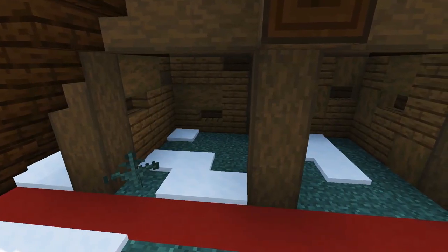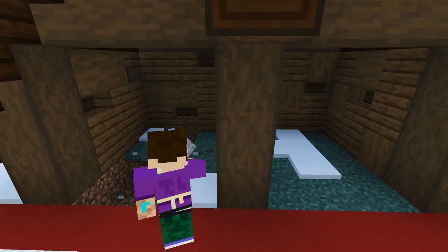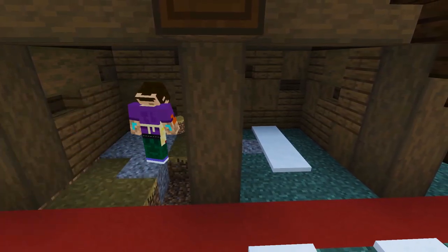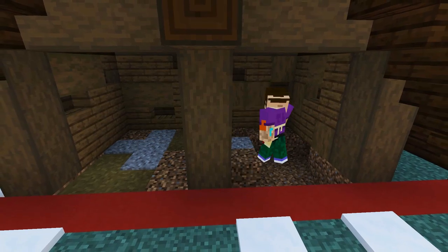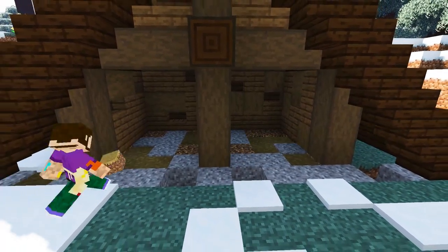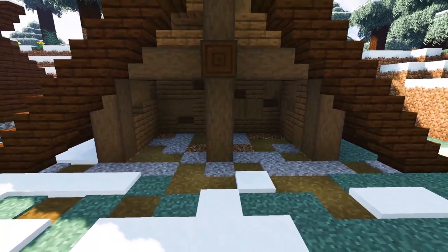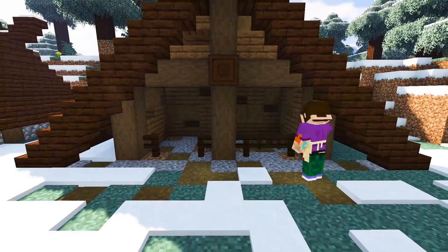Now inside the stable we're going to dig up the dirt and replace it with a combination of gravel and path blocks to give it a rough texture. Extend the texture out to the front of the stable, and then we're going to grab four dark oak fence posts, place them in the entrances with a dark oak gate in the middle of them.